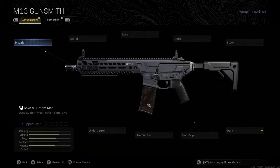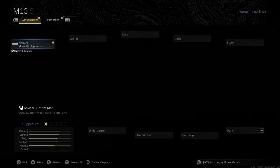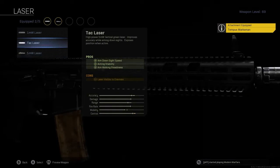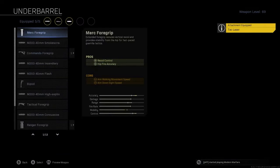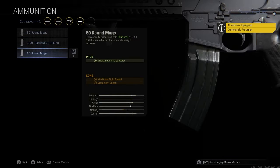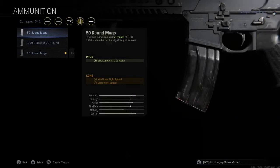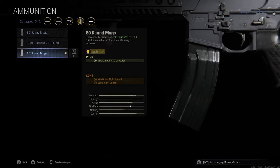On the M13 you want to be using the Monolithic Suppressor, the Tempest Marksman Barrel, the Tac Laser, the Commando Foregrip, and then the 60-round mag. In solos, duos, or trios I'll often use the 50-round mag on assault rifles, but with the M13 I will always use the 60-round mag.